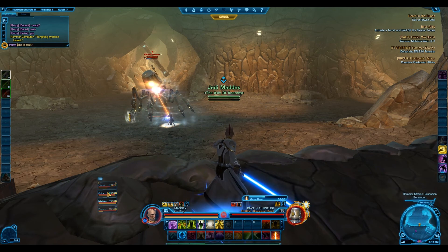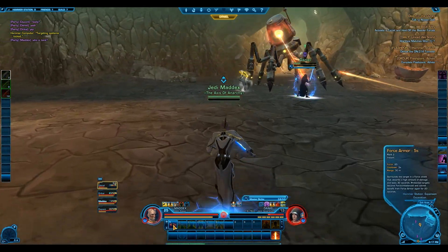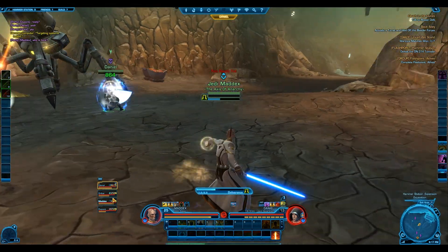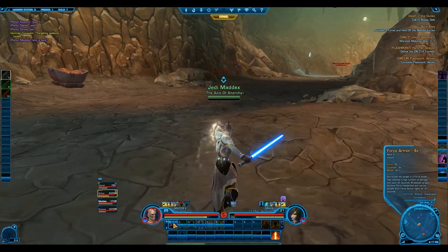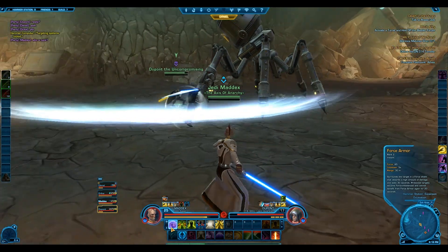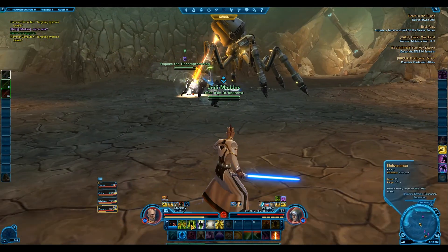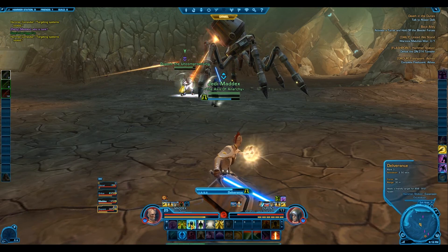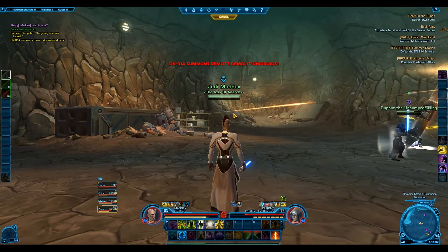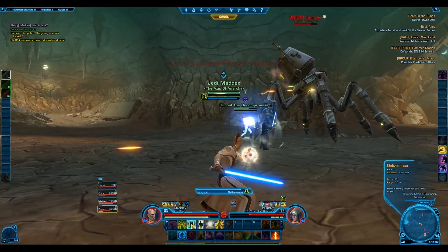So this is the first — second instance in Star Wars. It's called Hammer Station. I was a little overpowered for this one. It's really like a level 19 to 20 and I'm level 25, I think, at the time I'm healing this. I just wanted to get some experience with the healing dungeons, or flashpoints in this case, in Star Wars. My focus was to learn the dungeons because their instances are more like raids in Warcraft.